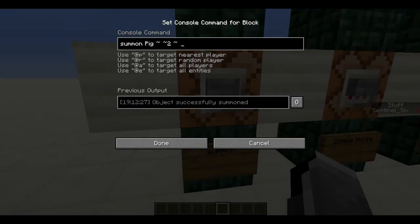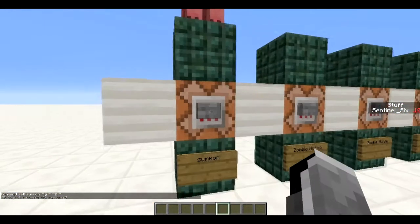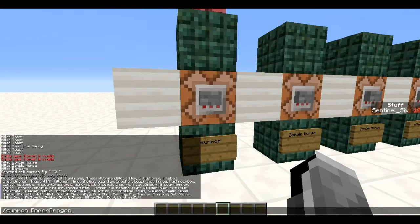I already explained the basic command in general commands but I'll go over it again. It's just: summon, the entity you want to summon, and then where you want to summon it. I'm using the tilde which is two blocks above this command block, and we summon a pig. If you want to know everything you can summon, just type slash summon and then tab-complete through all of that.